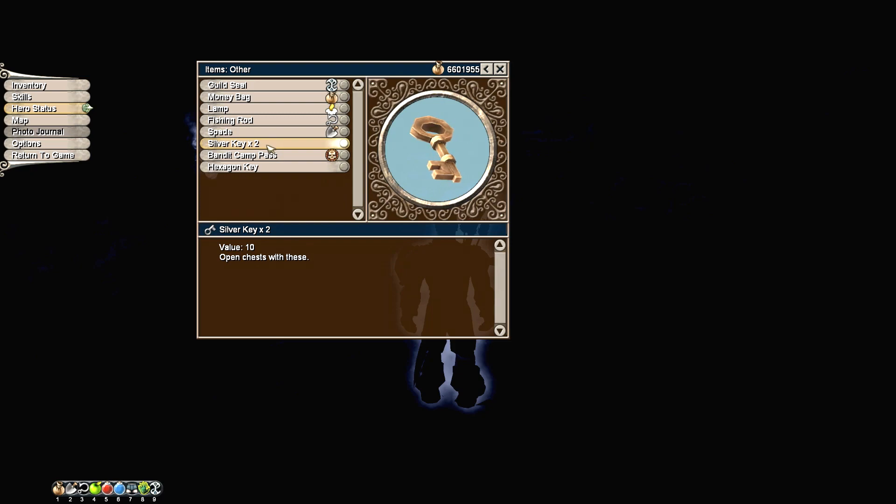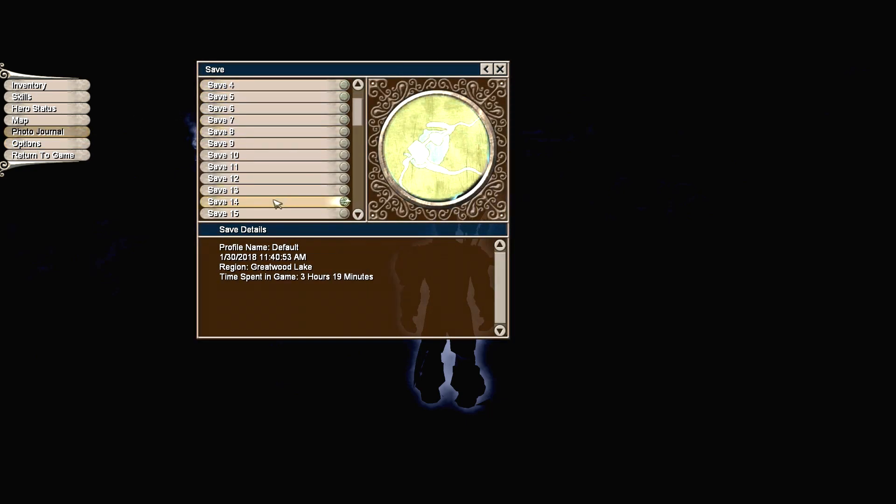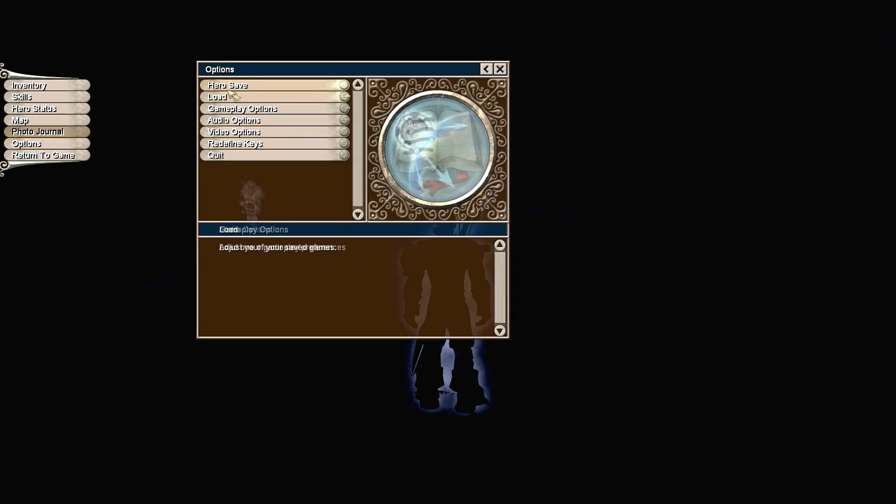We have more than one of them — we have two now. So you have to have at least two of them for it to stick around when you do the Hero Save exploit. So what we do now that we have the two of them is we do our Hero Save, and now it's time to load it up.